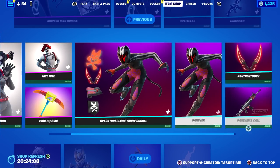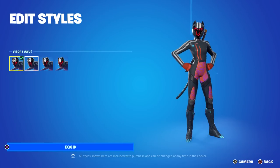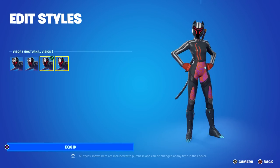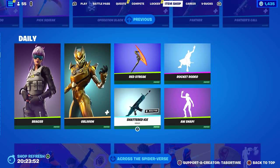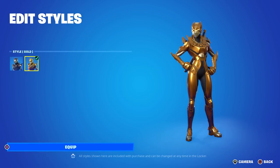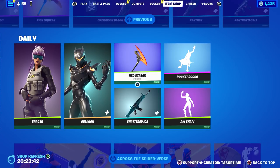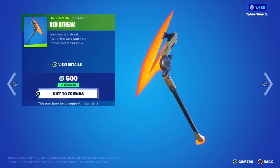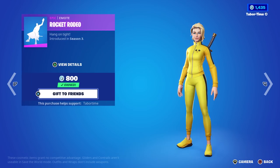The Operation Black Tabby bundle is back. I don't think this one sold very well, but she does have a lot of styles — sadly though it's just a helmet that changes. We got Bracer and Oblivion. I like Oblivion; in my opinion she was not worth 2,000 V-Bucks when she first came out, but they added the gold style which made her a lot better, same thing for the back bling. Red Streak is back — I love this one because it looks more orange than red.